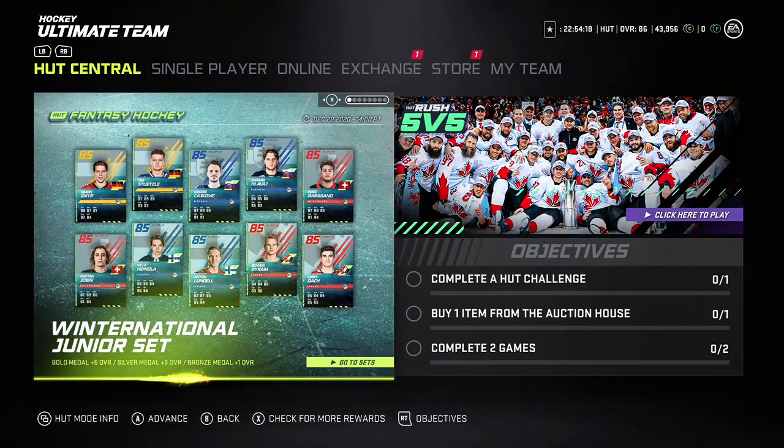Then you pick the better one. You don't want to pick, say, Lindell for Finland and they get a bronze medal when you had an option of Byram, who becomes a 90 for Canada.